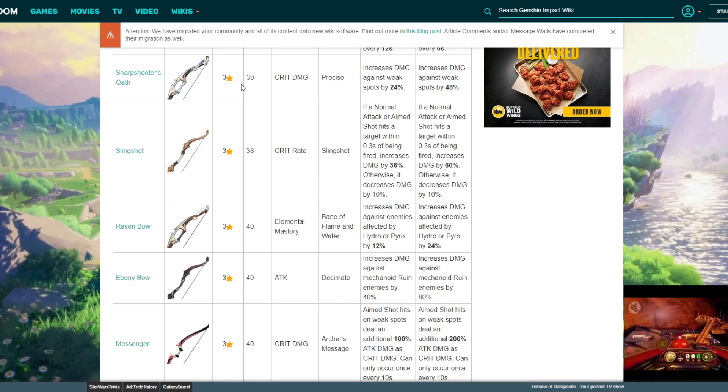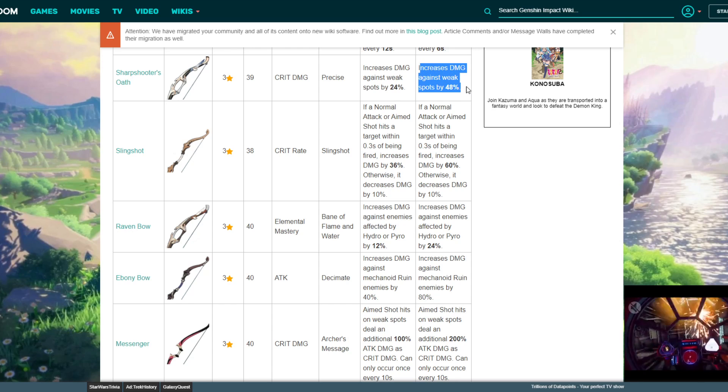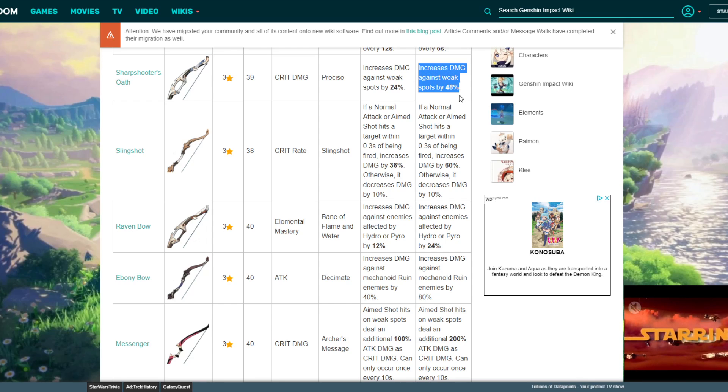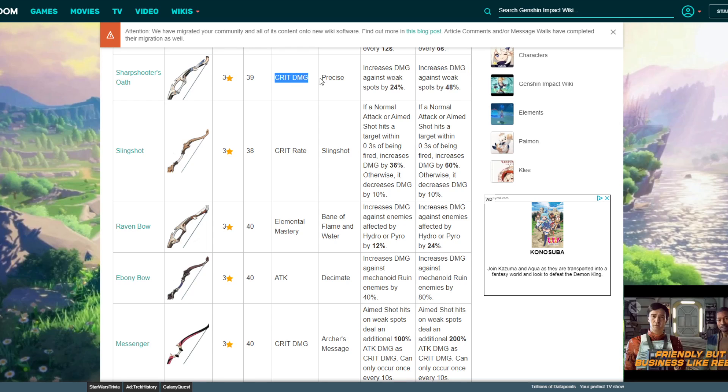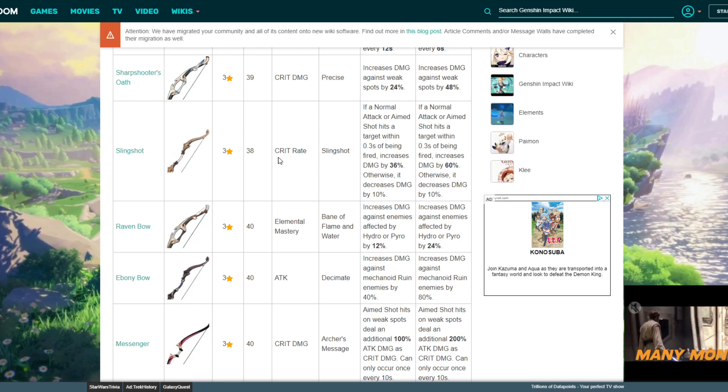Moving on to bows — starting with the three-stars. Sharpshooter's Oath gives you crit damage as a percent and increases damage against weak spots by 48%. This is really good for anyone who likes to aim with their bow user. If you aim a lot, getting that crit damage along with the weak spot damage boost will make you do an insane amount of damage.